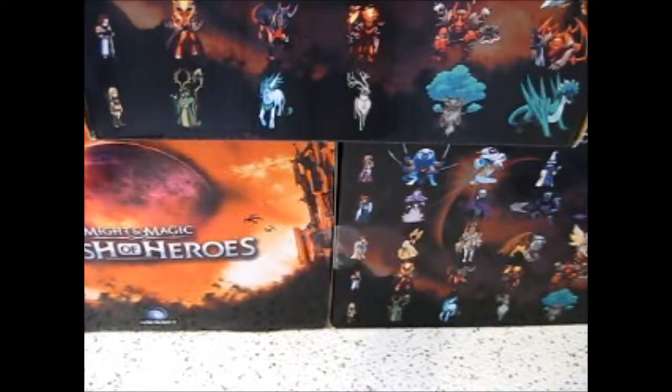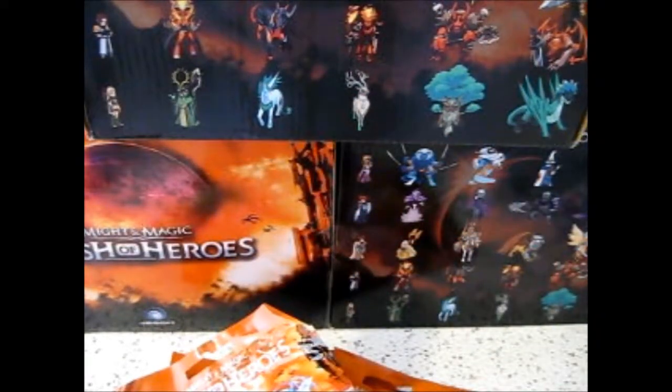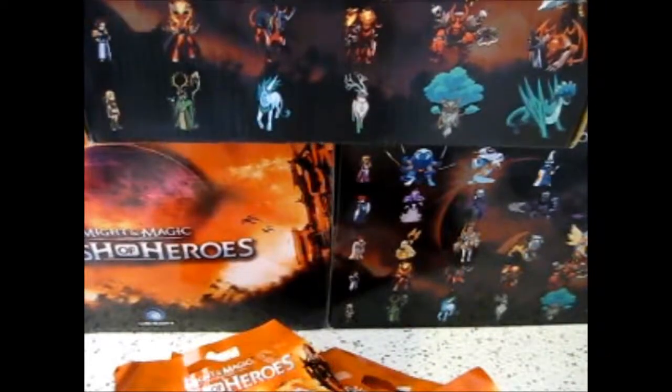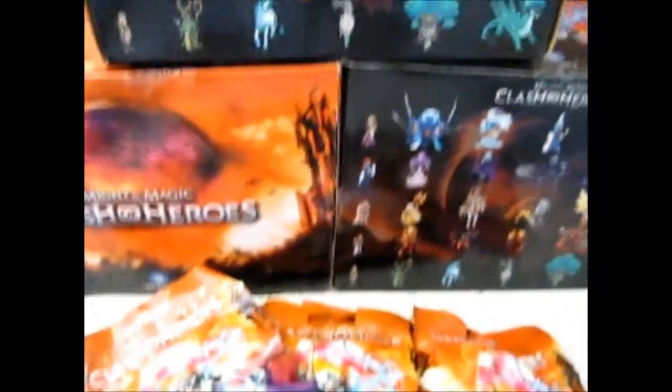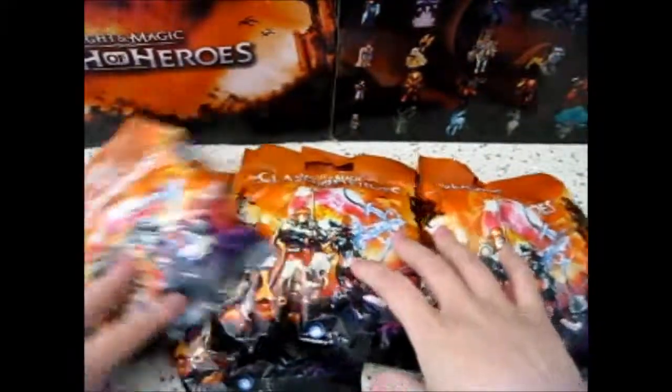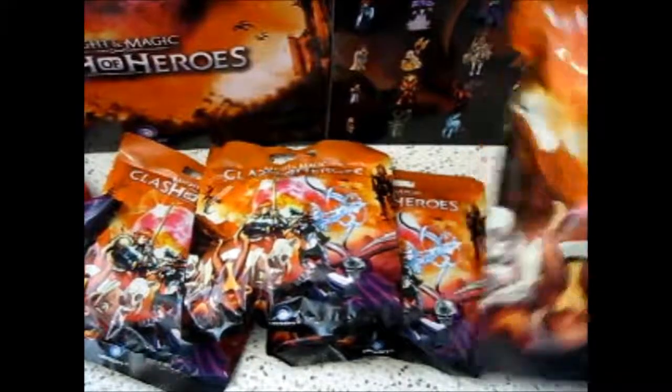We're just going to have a look-see at the figures. So there's one, two, three, four, and five bags down here. Let's get started. Let's do this one first - there's a tab right there. It's the bigger tab on this side.